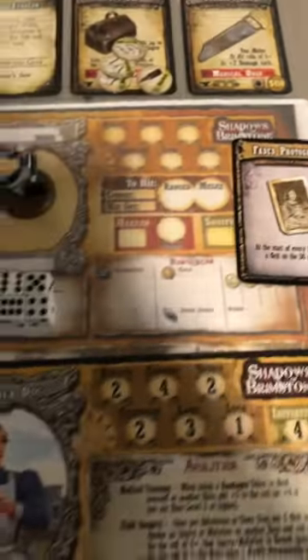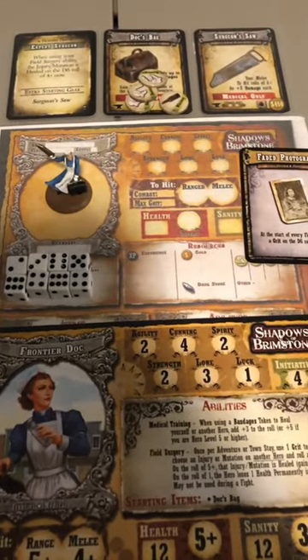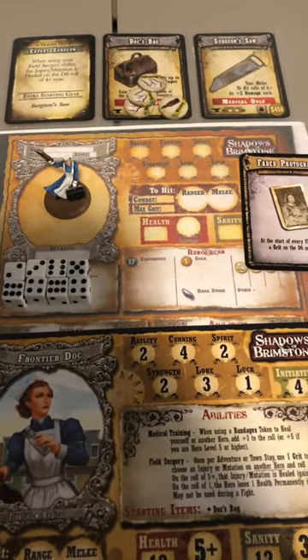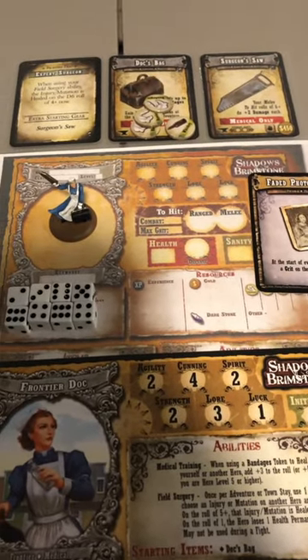So there's Angela, my Frontier Doc for my new posse. Hopefully she does well for me. See you guys soon with the next character — take care!